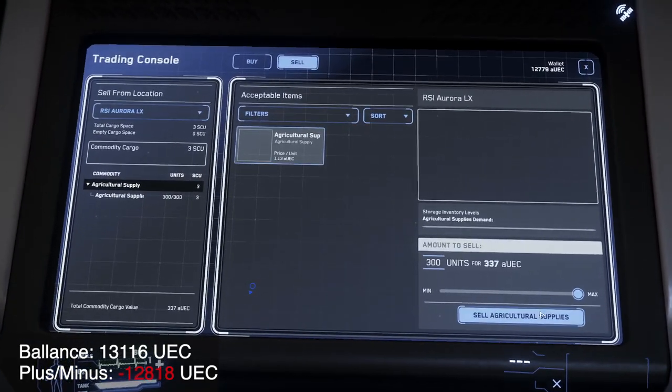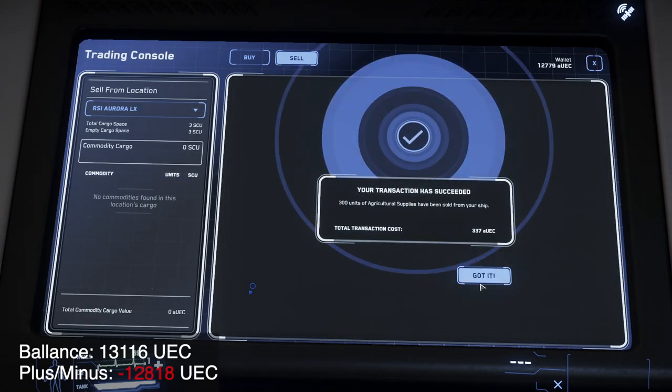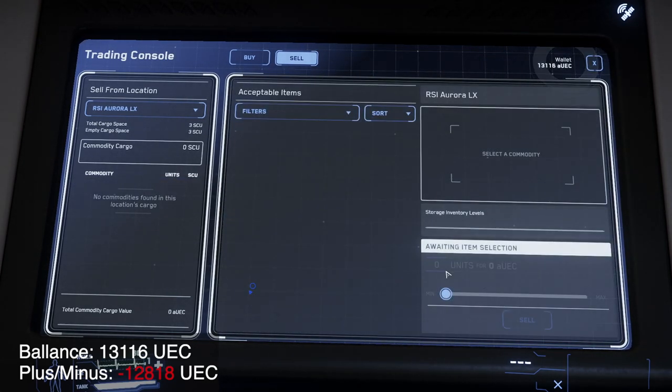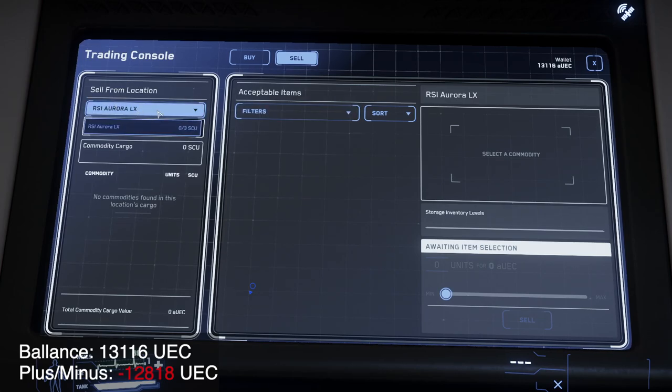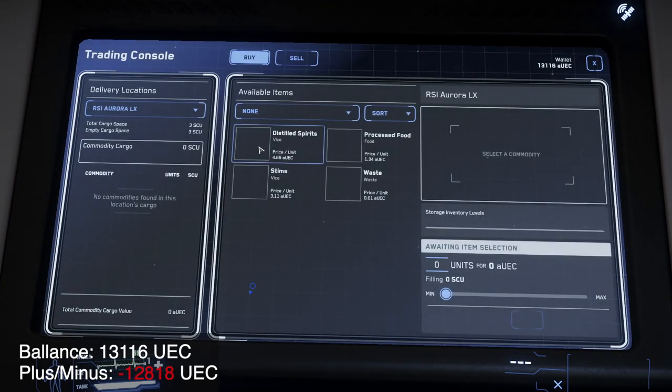We spent 12,600 credits on two shield generators. I'm not even sure I needed those. And we spent assorted numbers of UEC on clothing, going from 26,000 down to around 12,000 credits. We're sitting around 13,300, somewhere around that.